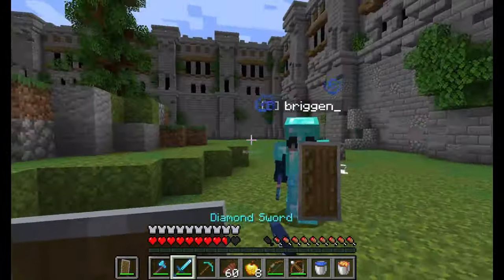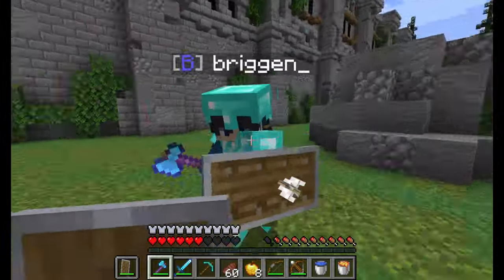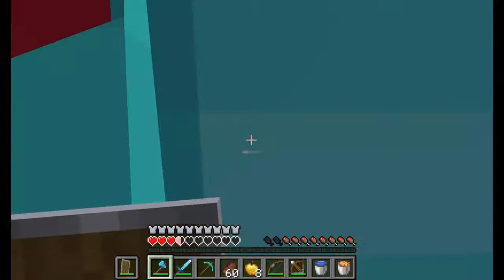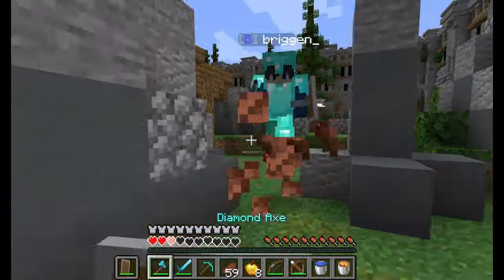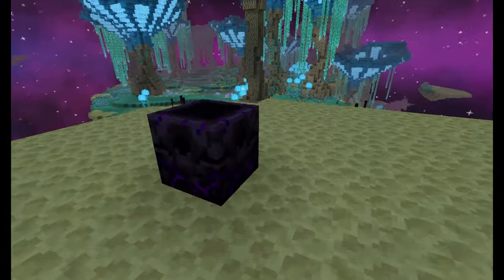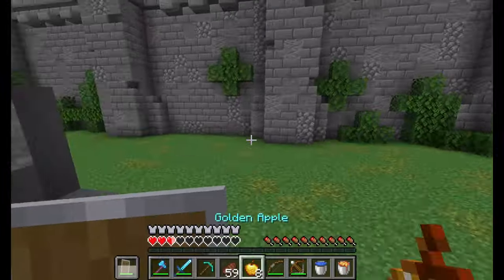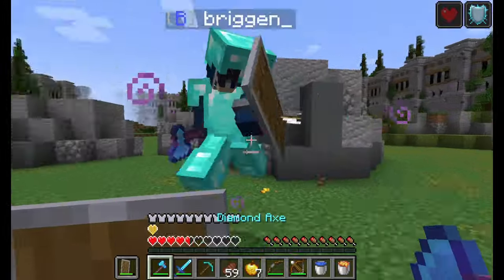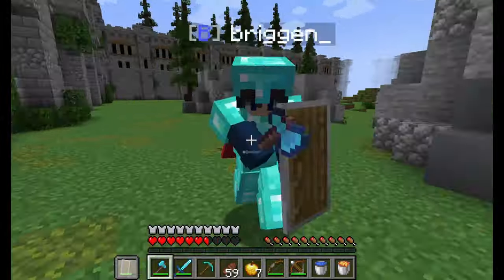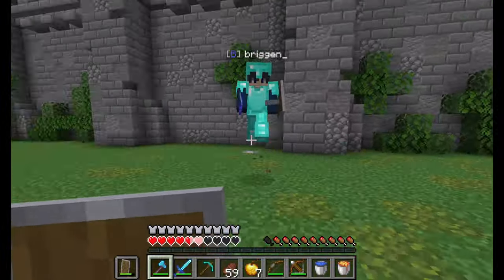On that note, another thing that really needs to be in an end update is a way for the player to set their spawn in the end, allowing players to fully base themselves in the end dimension just like they can in the nether after the nether update. This could be done with something like the respawn anchor but for the end instead, or maybe beds could finally work in the end. And if we want to make the end into an environment the player can spend a lot of time in — and maybe even live in — there are some other necessities, the same types we saw added to the nether so that players could live there.